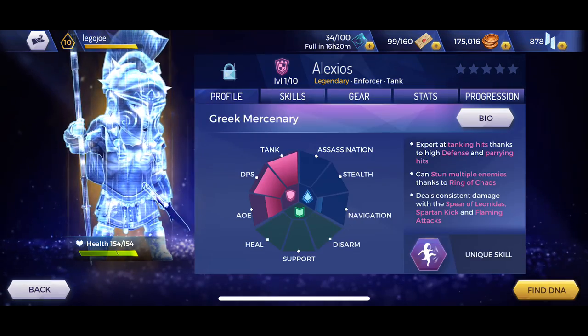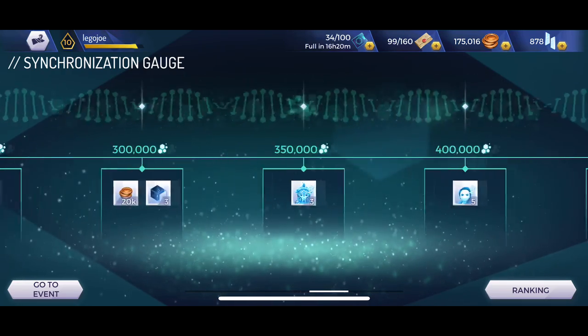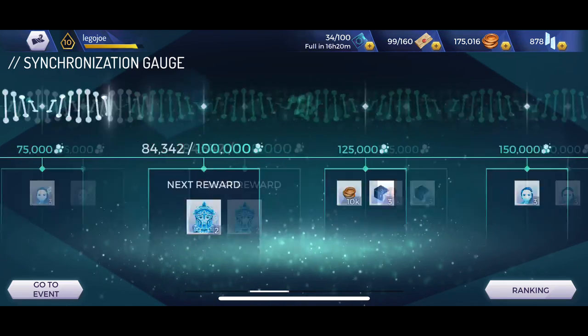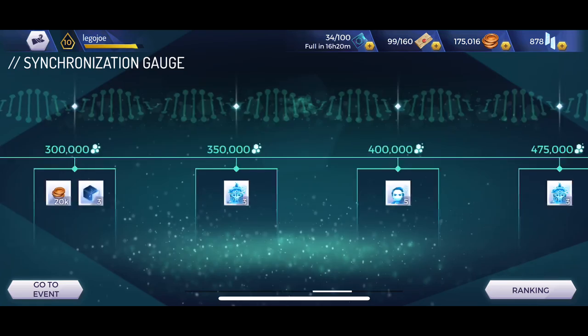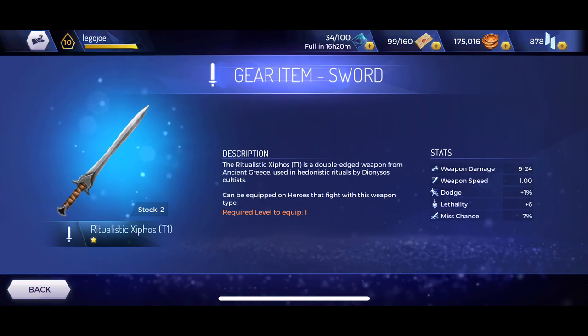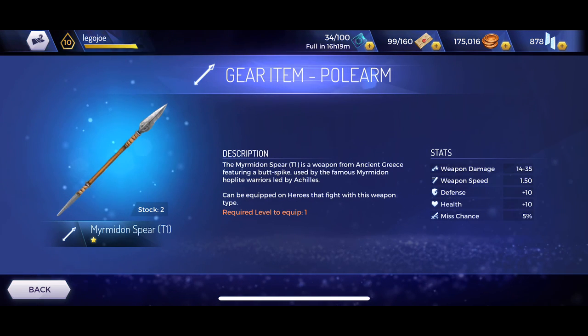I've only gotten two shards of Alexios. Going further gets absolutely difficult — I need to go all the way, and the intervals keep getting higher. It's about every 50,000 points you get one shard, and then it skips up to 100,000, then 150,000 — that's ridiculous. Also, I don't even know what's the point of giving us this level 1 sword, or how you upgrade it. Maybe you can fuse them together — I haven't seen that yet.